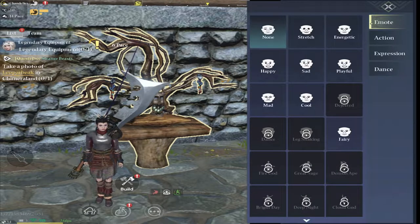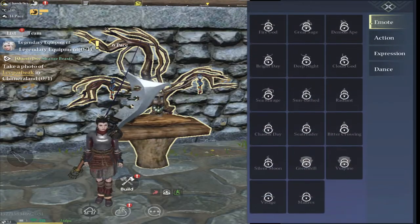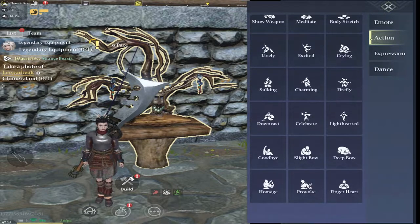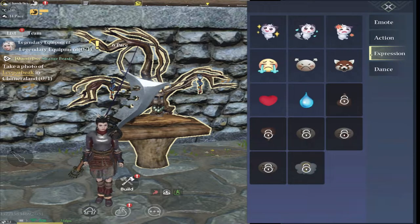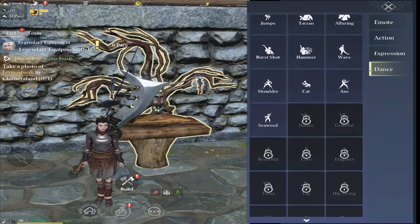Here are the emotes that you have and the ones that are locked. There's the action, expressions and dance moves as well. All the actions are unlocked already. Expressions — there's a few that are locked. And dance moves — there's quite a lot that are still locked.